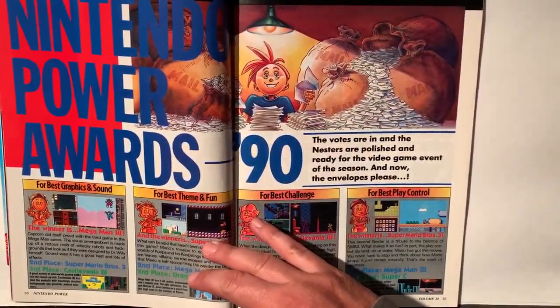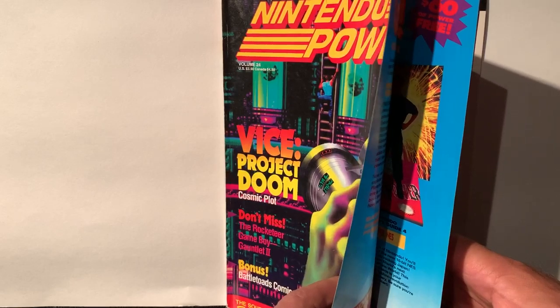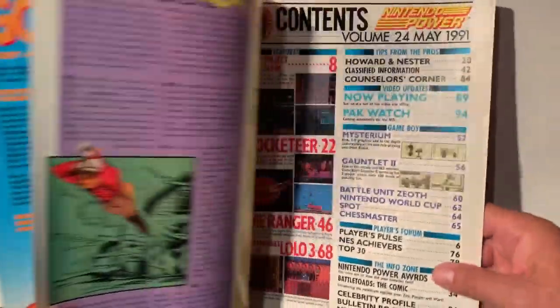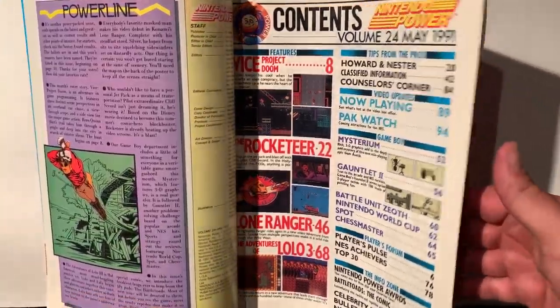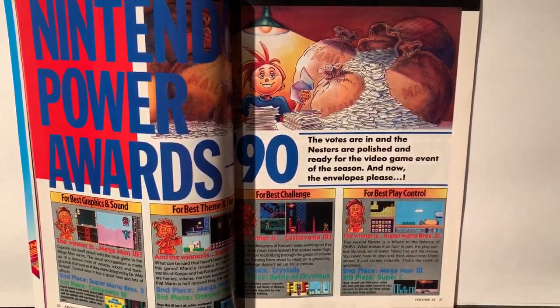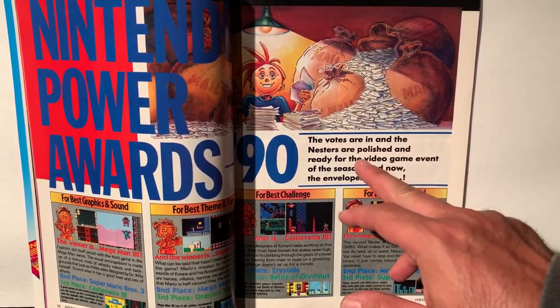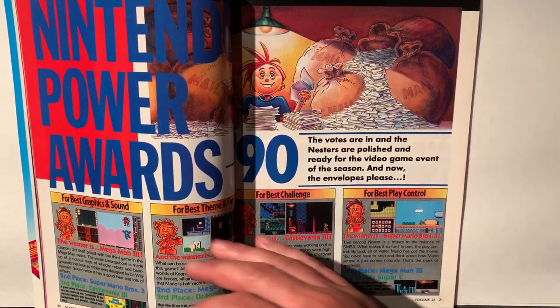Nintendo Power Awards. This issue was May 1991. The votes are in, and the Nesters are published and ready for the video game event of the season — and now the envelopes.